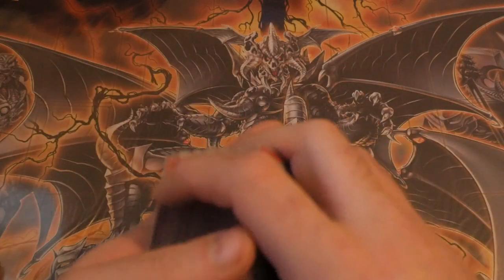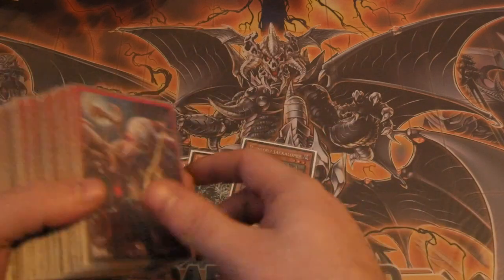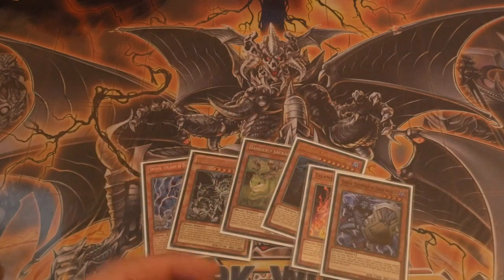After a very decent shuffle, our first test hand of six will be one, two, three, four, five, six. Okay, so this is great.